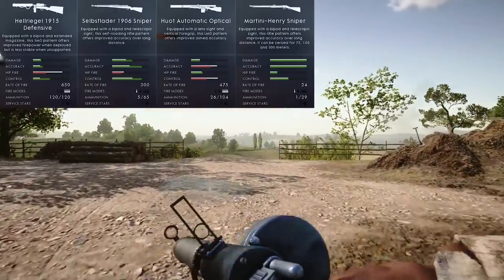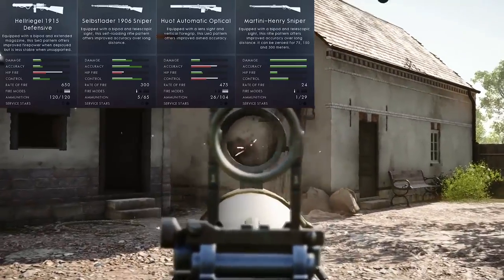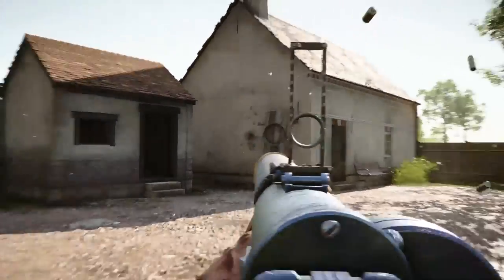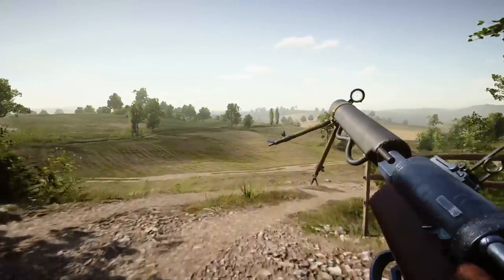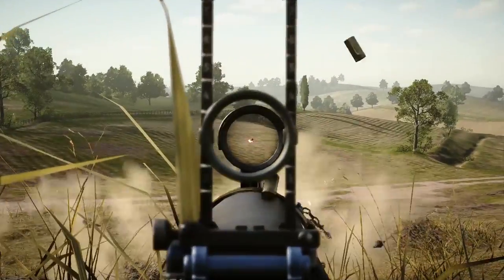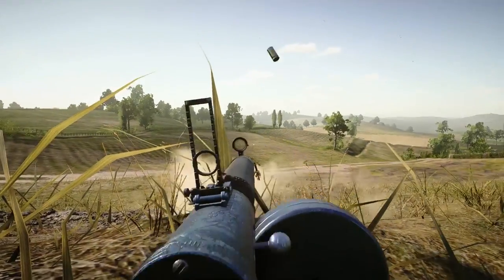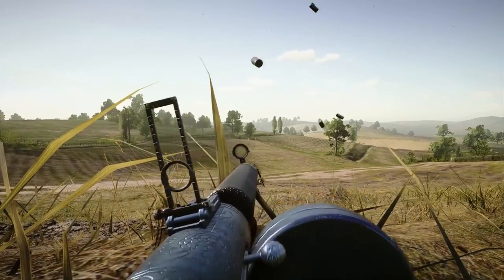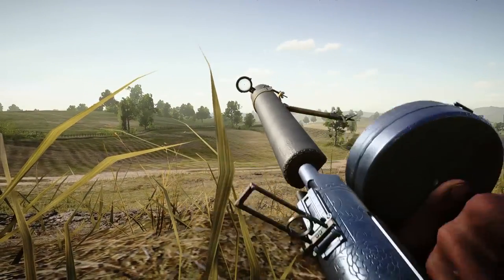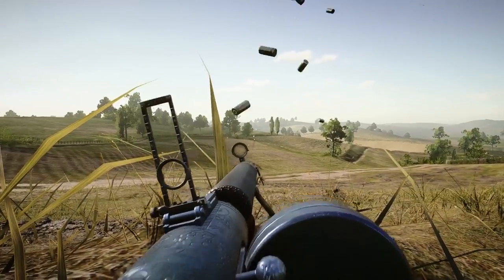Basically all the level 10 weapons are getting more variants. So the Martini-Henry is getting a scope variant, and then the Hellregal gets a 120-round magazine variant. The two biggest ones here are the Hellregal because it doubles the magazine size and gives it a bipod, and then the Martini-Henry gets a scoped variant, which is something me and my friend were talking about just a few weeks ago — it'd be cool if we got a scoped variant.